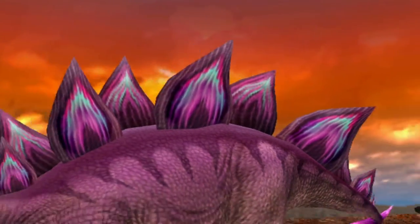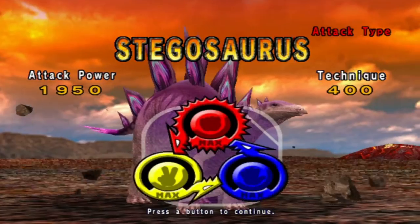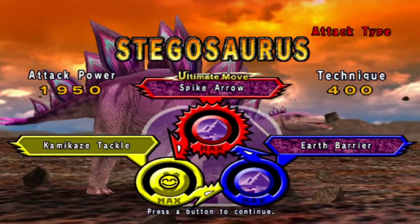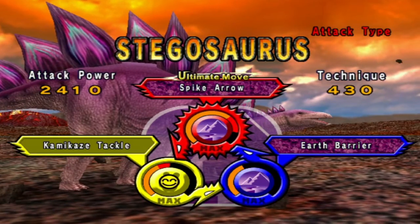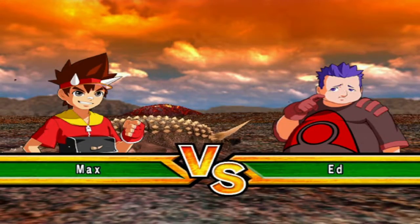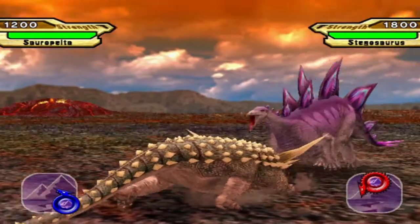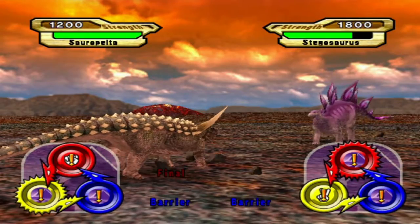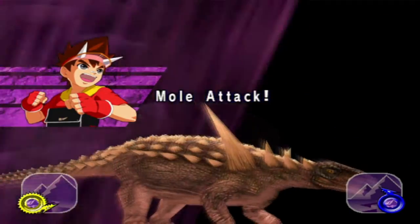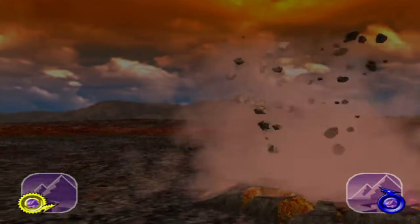Oh no! We've got to save Sammy! Got to watch out for that spike by arrows because Stegosaurus has a lot of attack. Good to know, Taylor. Oh, this is easy. So we're going to do part two as well.